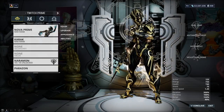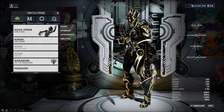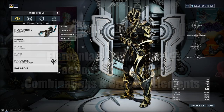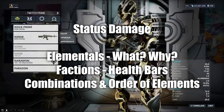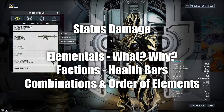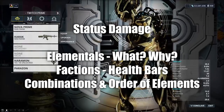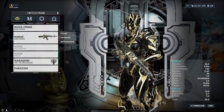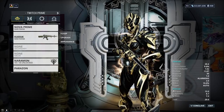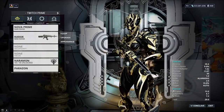Welcome back to another video. This is going to be part of the Warframe Academy series on my YouTube channel, and we're going to be looking at status damage within Warframe — all of the elementals, what to take, why to take it, what faction to run it against. The health bars are something you want to pay attention to as well, along with when to run particular elements. We'll also look at combinations of elements and the order of layout when you put elements into a weapon.